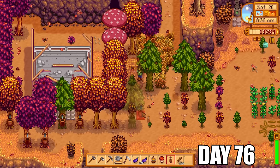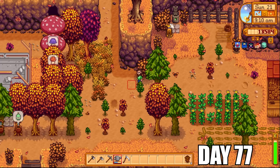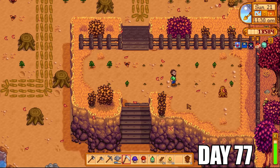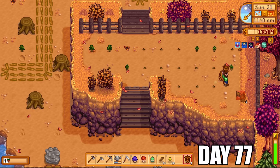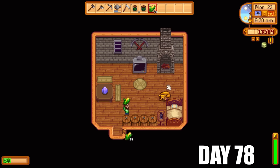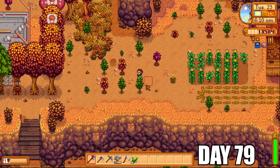Putting more copper ores into the furnace today — that gets us a copper bar, which means we can make another tapper to put on our second mushroom tree. And that one yielded a purple mushroom! We got super lucky today — one purple mushroom and one red mushroom — so we're going to get a lot more money for that. It also increases the odds that we'll make a lot more money at the end of the season because those mushrooms spawn every day. There's still a good few days left in fall, so there's still a chance other trees will turn into mushroom trees too.